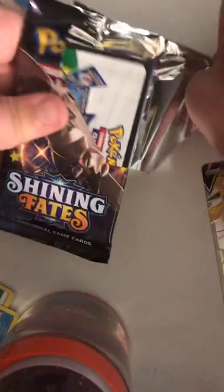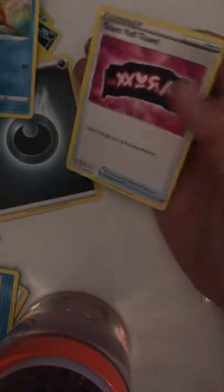Next is my second pack and my final pack. If you hear voices in the background that's my family because we're at my house. Another white card — here's the code, want it? Alright — Nidoking, Bonsly, Shinx, Coughing, Trapinch, shiny Galarian Stunfisk — so that's your best card in that one, that's really good! Luxray, dark energy, Tropius again, Floatzel, Team Yell Towel — that's it.